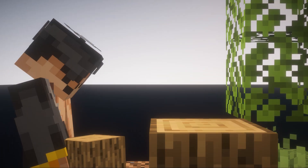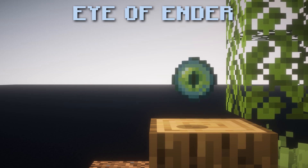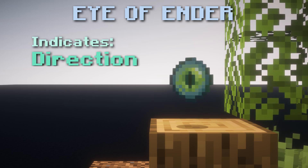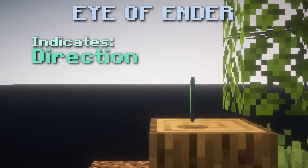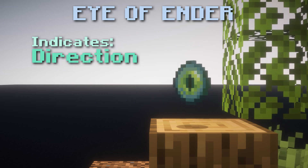So first, let's learn about the Eye of Ender, the item that started all of this. The Eye of Ender tells us one thing: the direction of the stronghold. It doesn't tell us how far or what the coordinates are of the stronghold — just the direction.